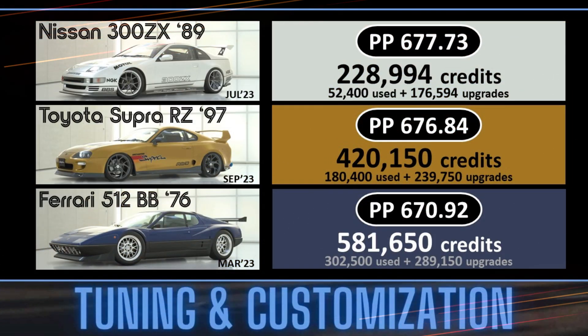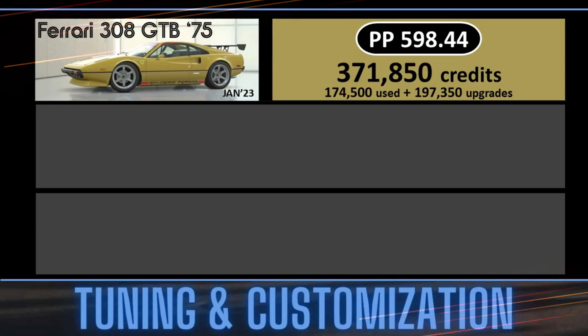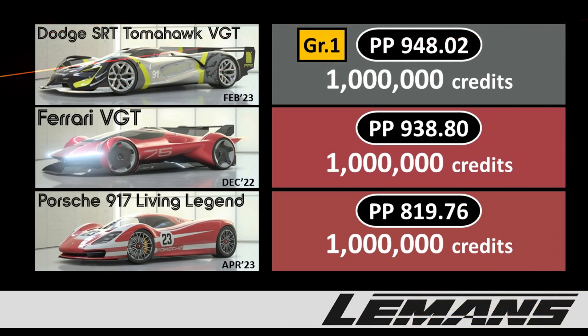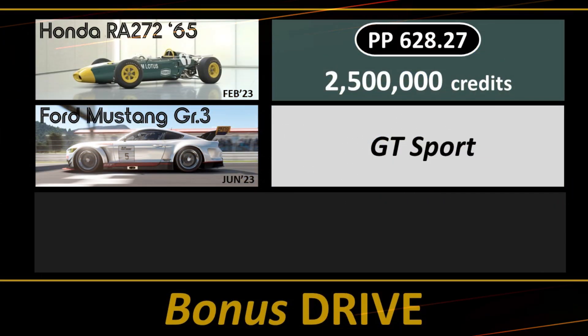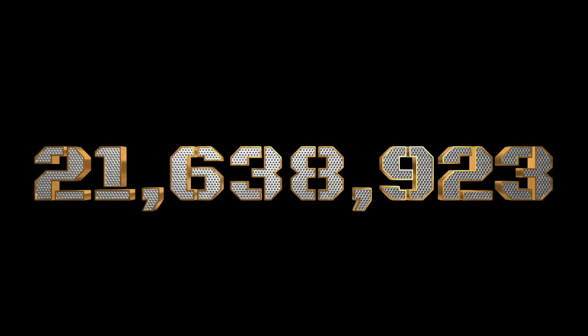This is the 7th car that we've tuned and customized, and it ranks 6th overall with a PowerPoint rating of 655.78. Here are the 5 Le Mans styled cars that I've been racing, and these are the 2 bonus cars. That's a total spend so far of 21,638,923 credits.